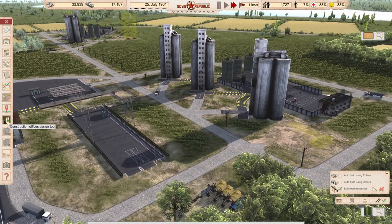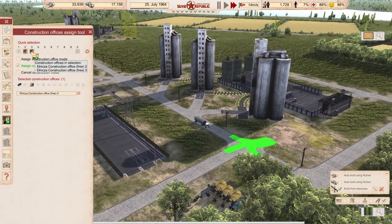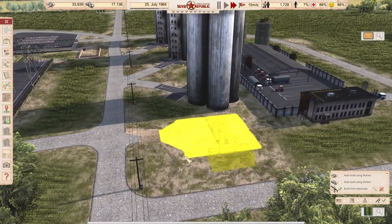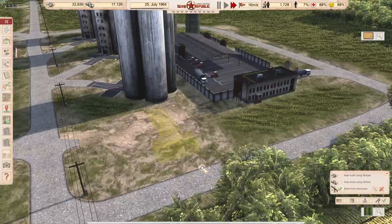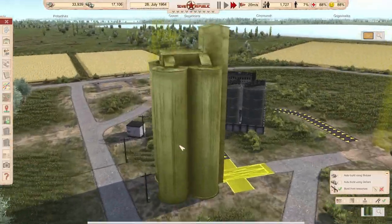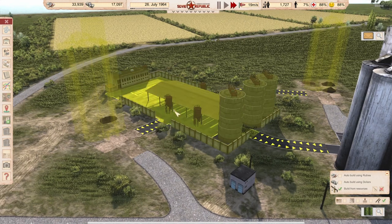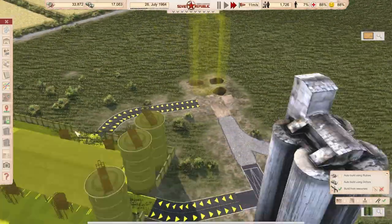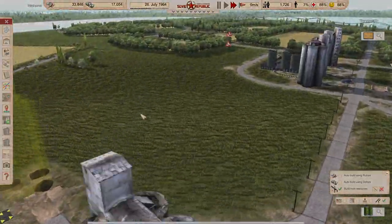Nobody wants to build this road, comrades. I think they are so attracted to our improvised fueling station that they simply don't want to build me one. So that's the word — we are ready to go except there are no trucks.